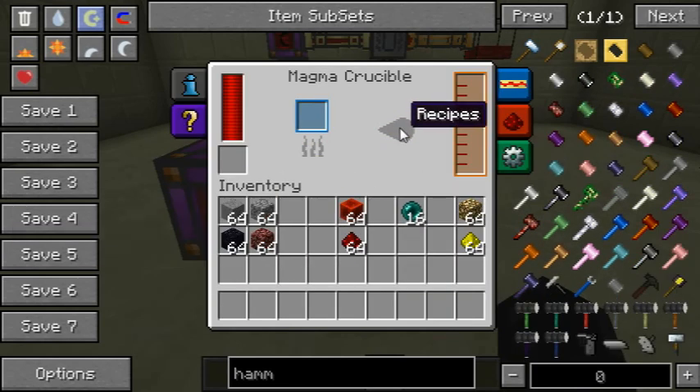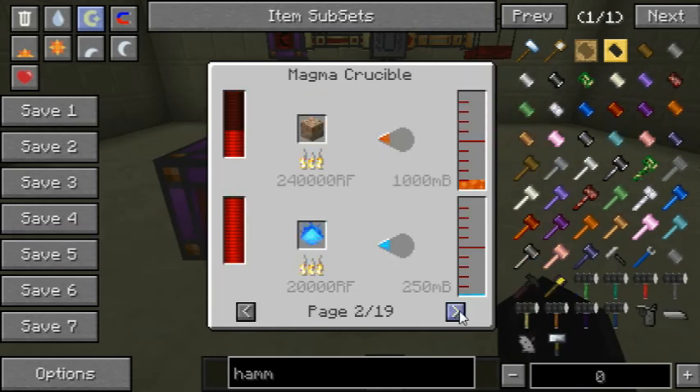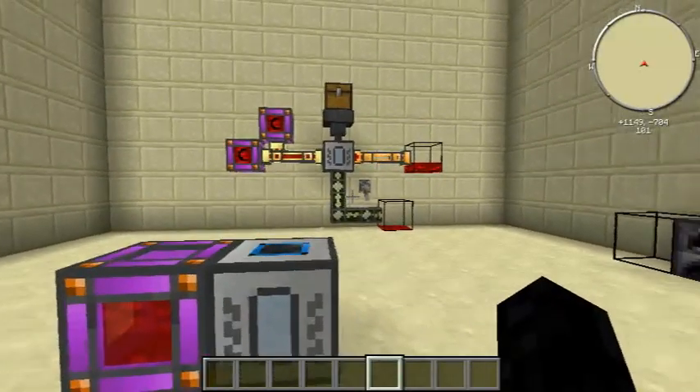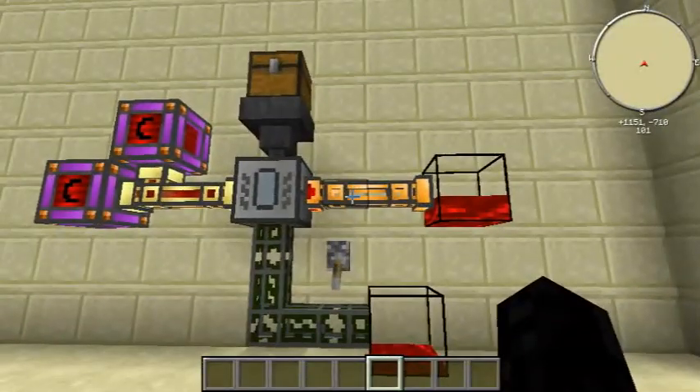You can click on recipes to see all the different recipes and stuff you can do — there's quite a few of them. This is the power input and output. You can't actually scoop this out with buckets; that's not possible.